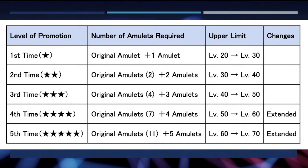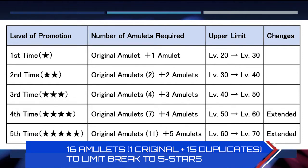With the update, you will need many more amulets to limit break them to four stars and five stars. In total, you're looking at at least 16 amulets — one original drop lot and 15 duplicates — to limit break the drop lot from level 20 all the way to level 70.